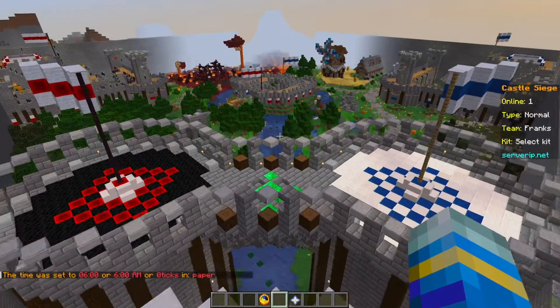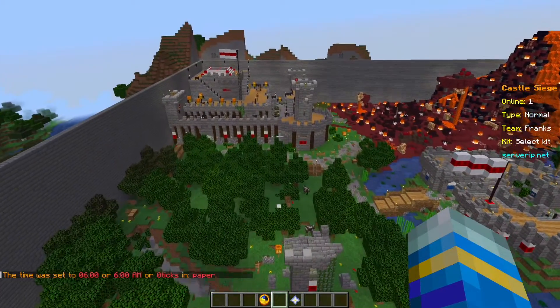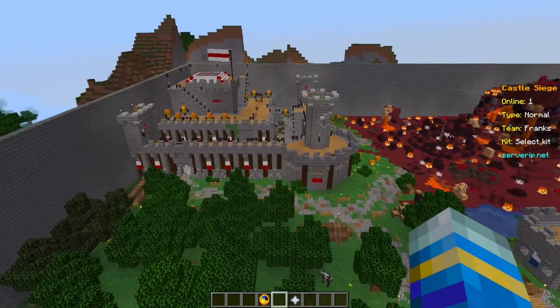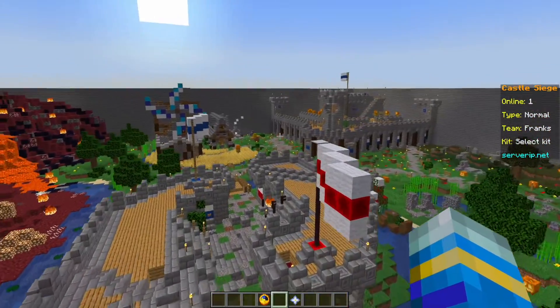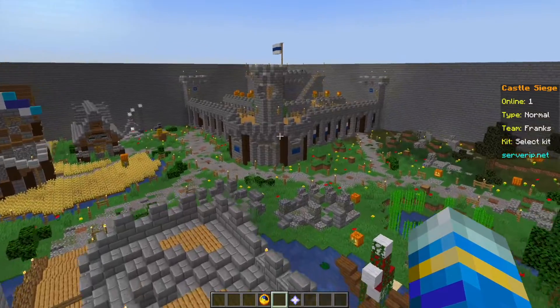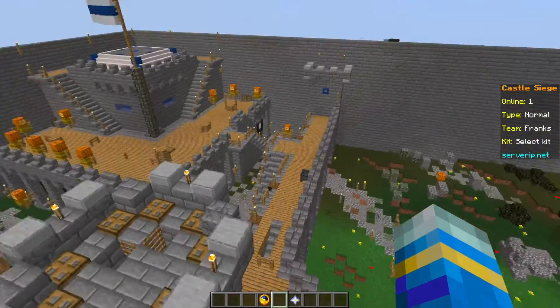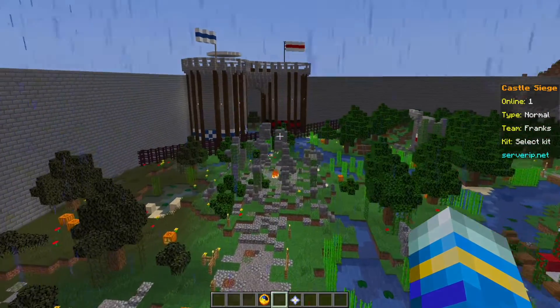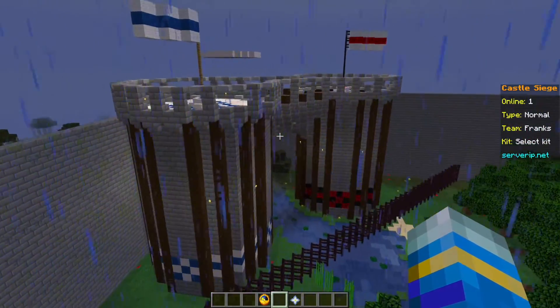Hey guys, welcome to another Server Miner plugin tutorial. I'm your host L2Jim007 and today we're looking at the Castle Siege plugin. This is a really awesome minigame where there are two different teams: the attackers and defenders, also known as the Vikings and the Franks. The idea is the defenders are trying to protect the throne — their king — and the attackers are trying to assassinate him.